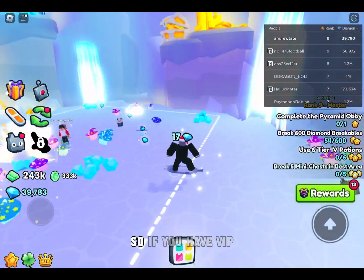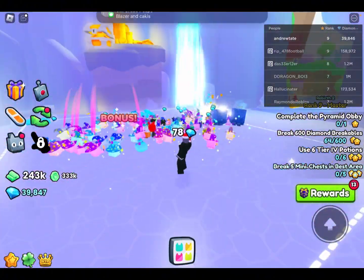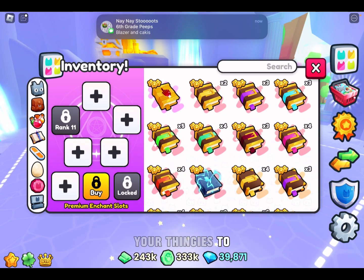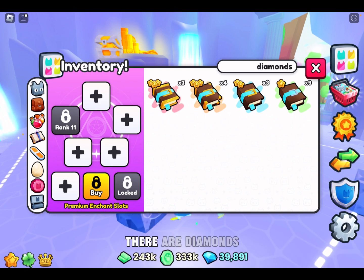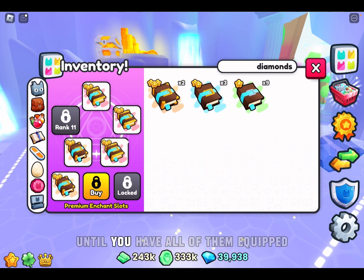This is if you have VIP. If you don't, I'll show you at the end of the video. So if you have VIP, you just come here, you know, activate or change all of your thingies to diamonds, and just click it until you have all in the slots.